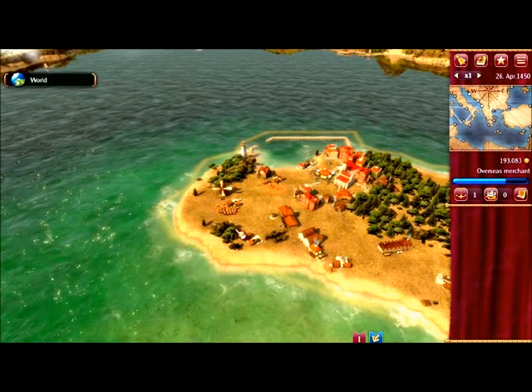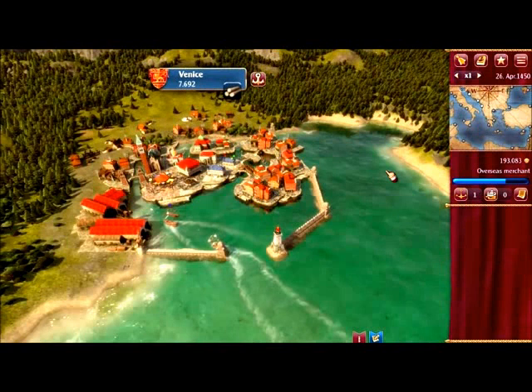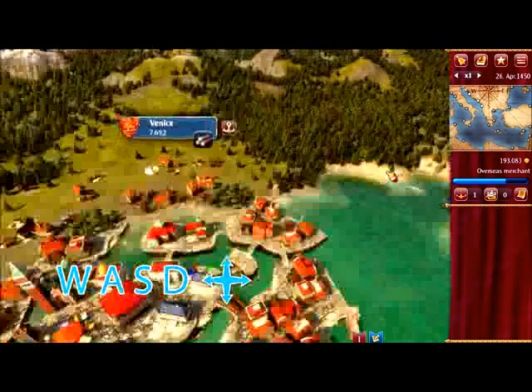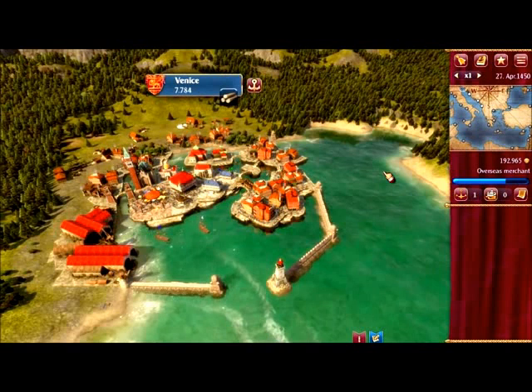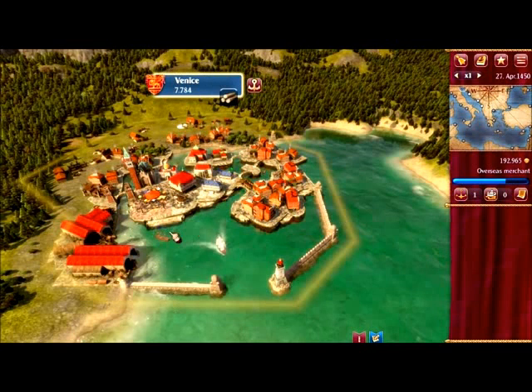Welcome to Rise of Venice, the trade and economic simulation game set at the time of the Renaissance. In this game your goal is to rise from a simple shopkeeper to a powerful merchant. You do this by trading goods and transporting them between the different cities of the Mediterranean. You can use W, A, S, D to scroll the screen view and the middle mouse button to adjust the zoom. Convoys are responsible for the transport of goods.